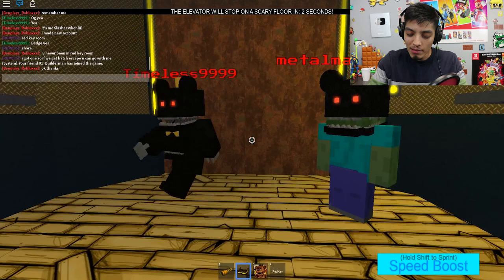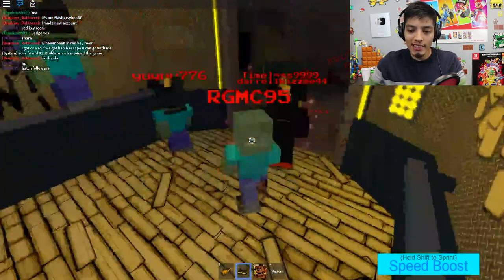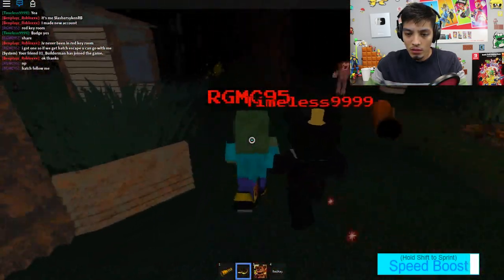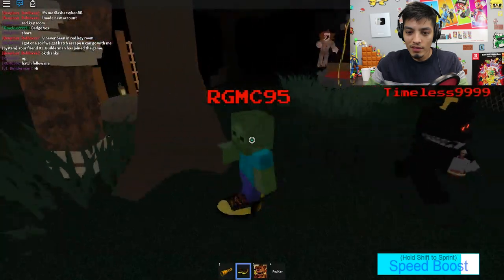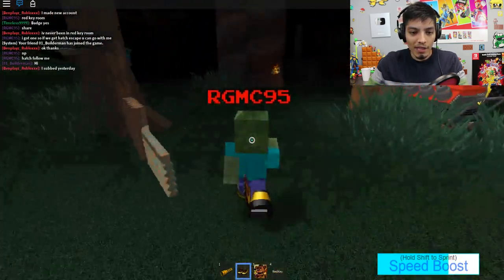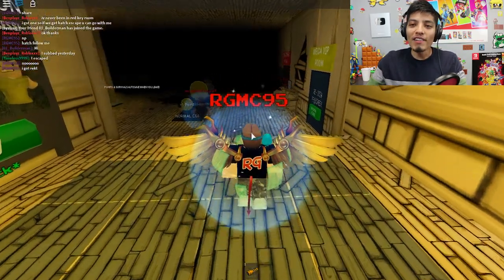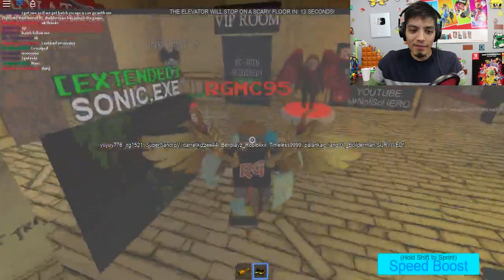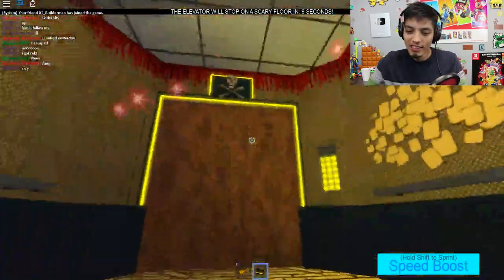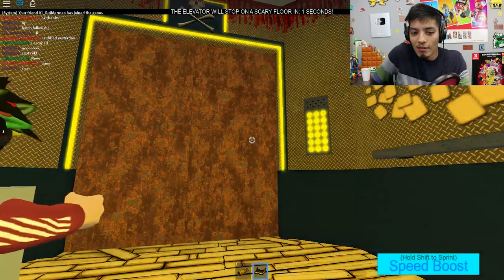Okay thanks, no problem dude. Pennywise woods hatch - follow me, follow me bro, we're gonna take you to that red room. Uh oh, where's the guy at? I want to take him to the red room. I got wrecked by evil Pennywise man - that guy's so evil, I don't know why he can never just be nice. I lost the key man. I'm so sorry dude - I was trying to help him get into the red room but Pennywise got us before we were able to escape.